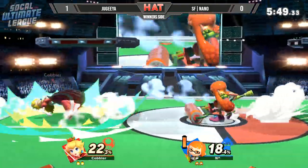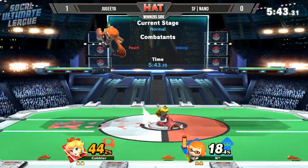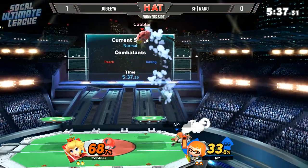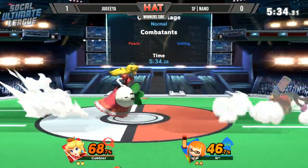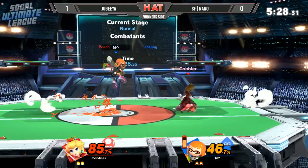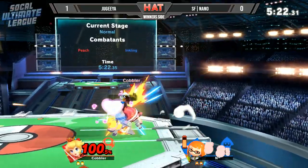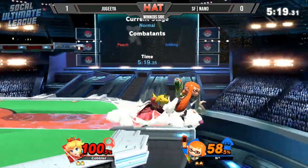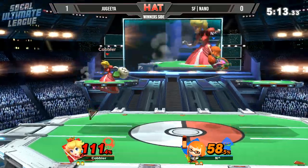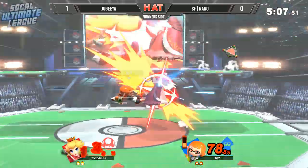Dash attack, back air not really going to be enough. A couple of jabs there and the roller actually able to get a good extension off of that. He's turning the screen too long. Up throw, up air — solid damage. There's a back air. Another roller going almost halfway across the stage just trying to get a KO. Nano getting a little bit too impatient, and Jagia just picking and choosing his battles. Down throw, back air — but the platform actually saving him.